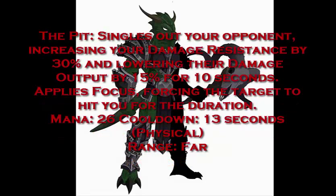Let's talk about the third skill: The Pit. Singles out your opponent, increasing your damage resistance by 30% and lowering their damage output by 30%. Applies Focus, forcing the target to hit you for the duration. Mana 16, cooldown 13 seconds, physical skill, range far. In the Bonebreaker Challenge, Mack Rorschach was specialized in the Pit — it's basically the knockout ability used for elimination. This skill complements the warrior mana regeneration by forcing the target to attack you, giving constant mana regen while reducing incoming damage.